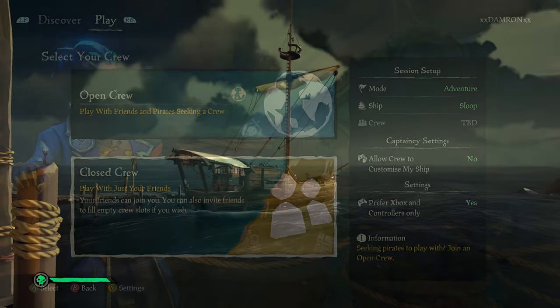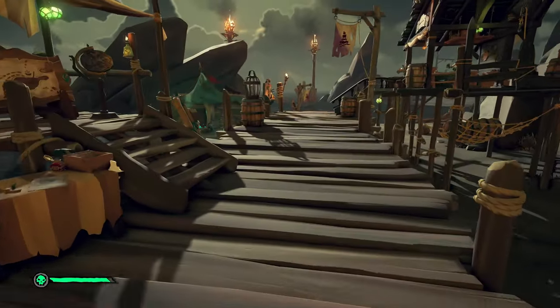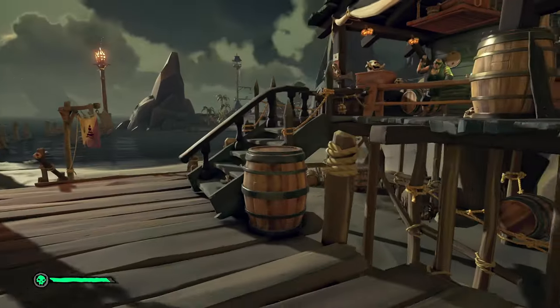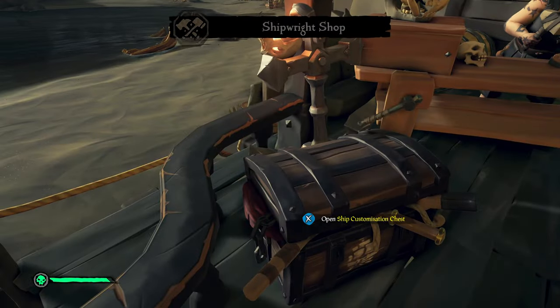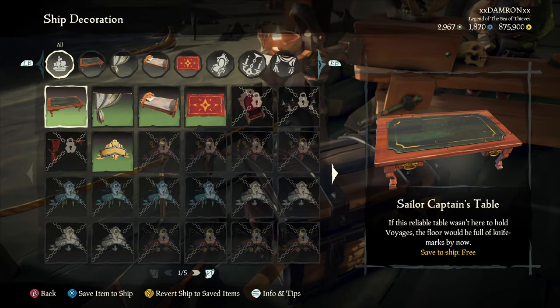Here I am with the Abandoned Grog. We're going to start this game and I'll show you how to easily do this. Here's our beautiful ship sitting at Dagger Tooth Outpost. Let's go ahead and go to the ship customization chest that's next to the ship. You're going to see two options: ship customization and ship decoration.